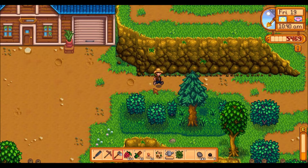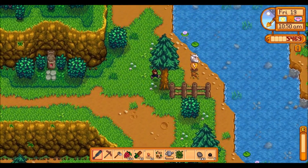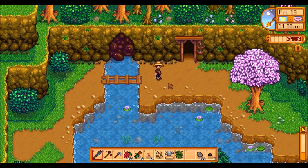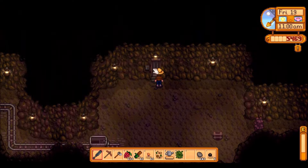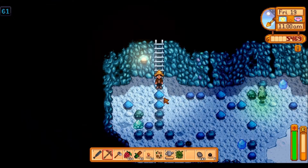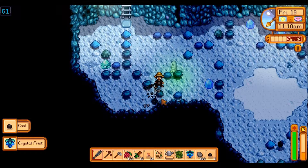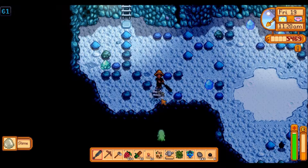Let's head straight to the mines without any further wait. We might say hi to Linus — we know we can't give him anything since we've already given him two gifts this week. Let's just keep going down the mine. We might go five levels, then consider collecting a bit more copper because we're light on copper. I realise I forgot to check how the spirits like us today, but that's fine.